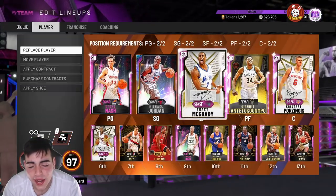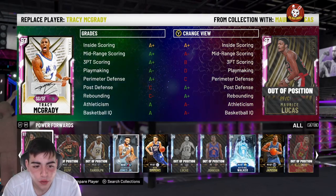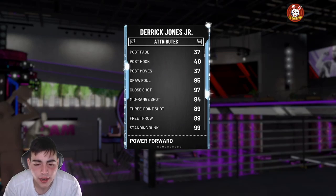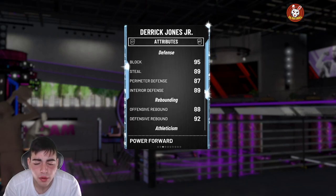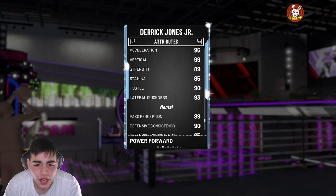He's going for around 80, so not the biggest snipe, but I will definitely take it. We got the 95 overall Derrick Jones Jr., who won the dunk contest. 89 three-point shot, 84 mid-range shot, driving dunk 99, standing dunk 99, block 95, 89 steal, 87 perimeter. This card is disgusting. He has a 96 speed.